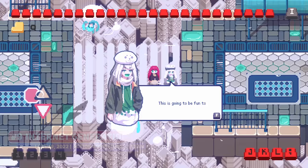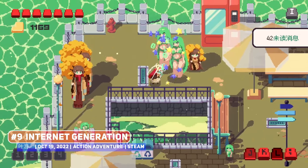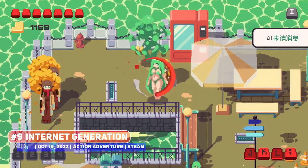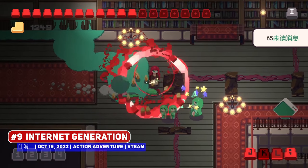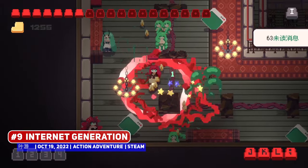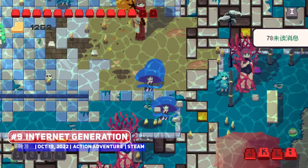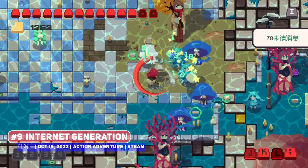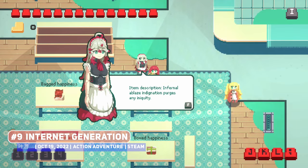I've had my eye on Internet Generation for quite a while, since this pixel art action adventure game looks alright. Set in a dying chat server where moderators are abusing their powers, so it is up to you to overthrow the establishment. I'm not sure how a chat room translates into this top-down world that you explore, but the art looks pretty good and the action decent.